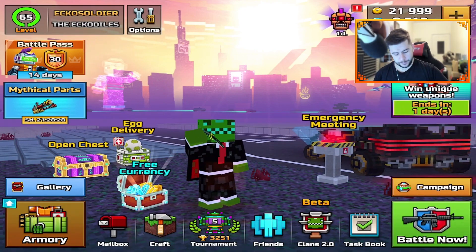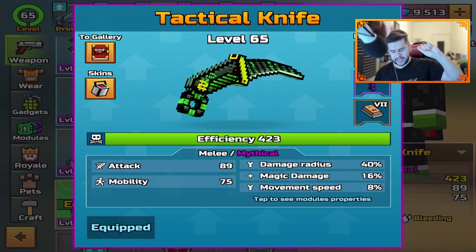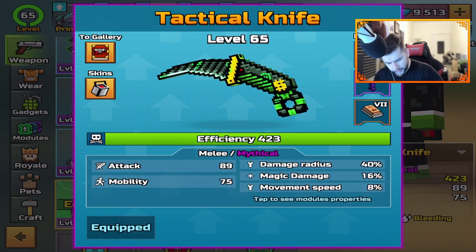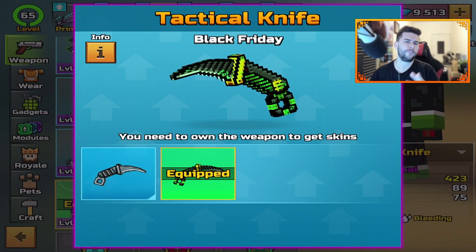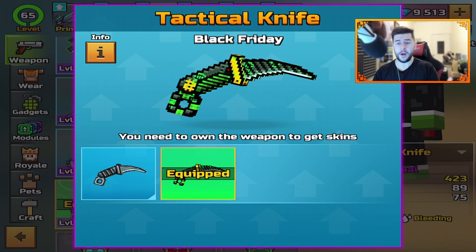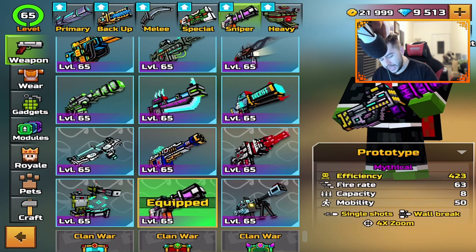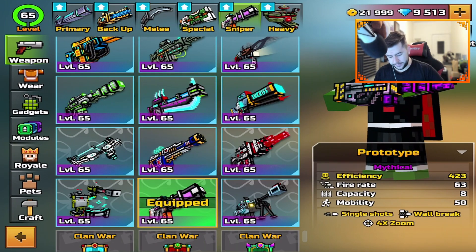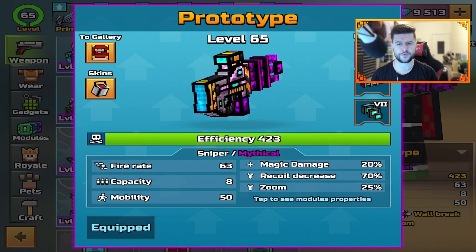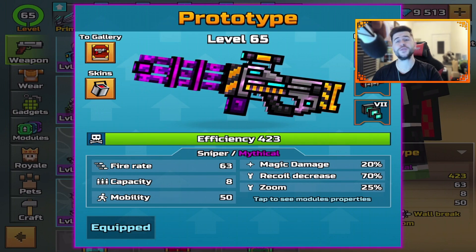As of recently, Pixel Gun 3D put this out as a Black Friday deal — you got the max level knife, I think it was like a free upgrade, and a pretty cool $1 skin. I used it in a video and it was dominating anyway, so it's going to be even better now. As for the two snipers that have changed, the Prototype has changed. I've had so much fun using this recently — I've been using it a lot compared to always using the Magana.